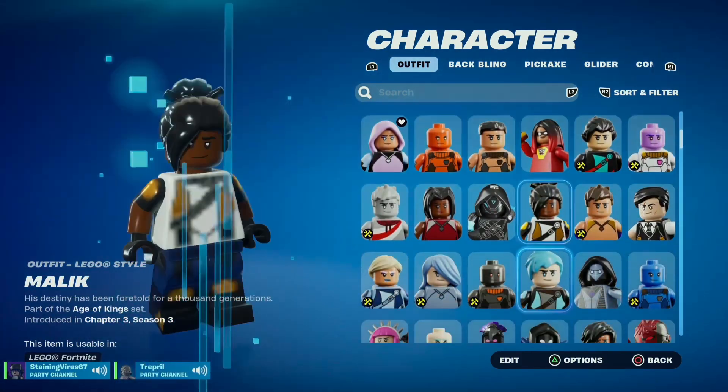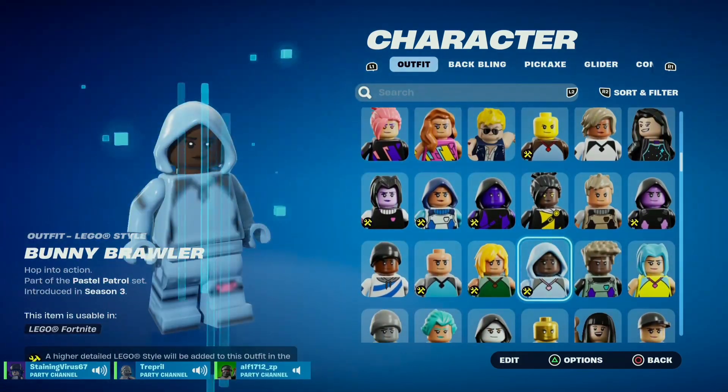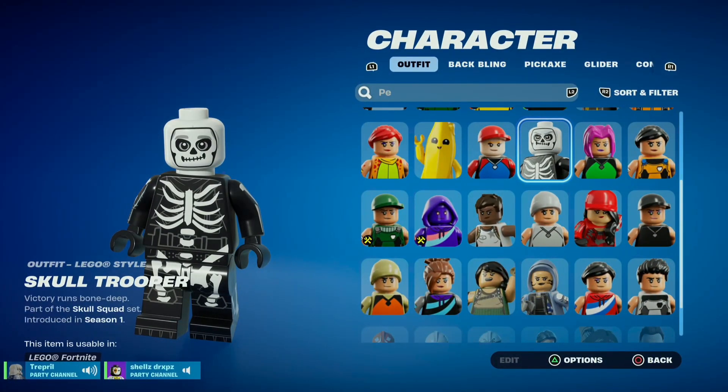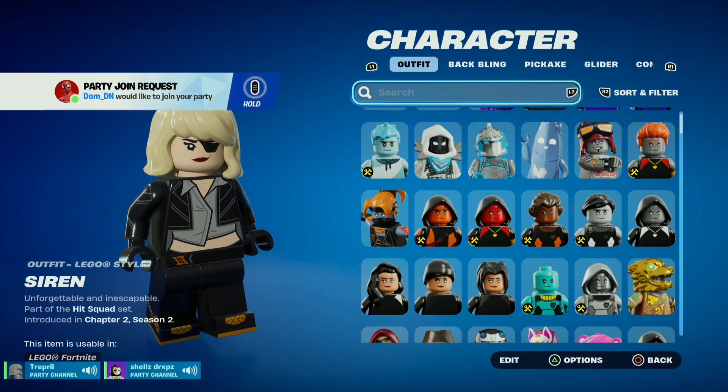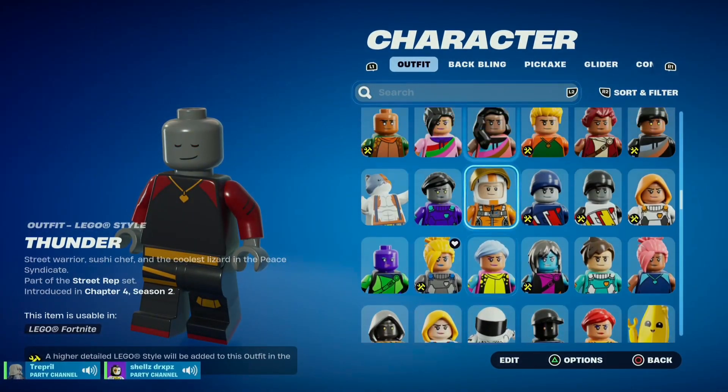In today's video I'm going to be teaching you guys how to get all the Lego skins. With these skins you can't do edit styles — such as Skull Trooper, you can't turn purple. You have some Lego skins like Siren, which is pretty detailed.